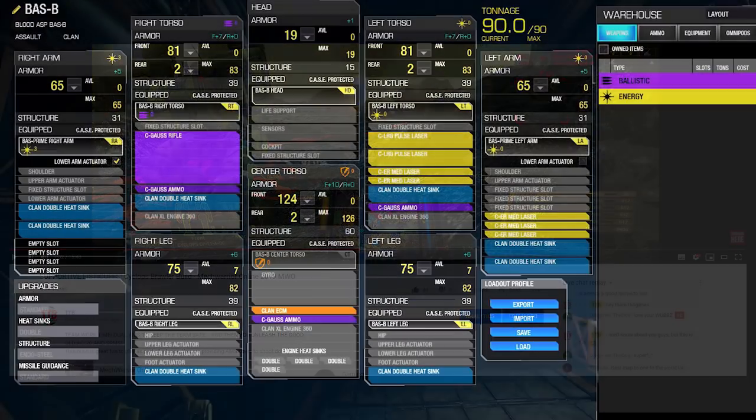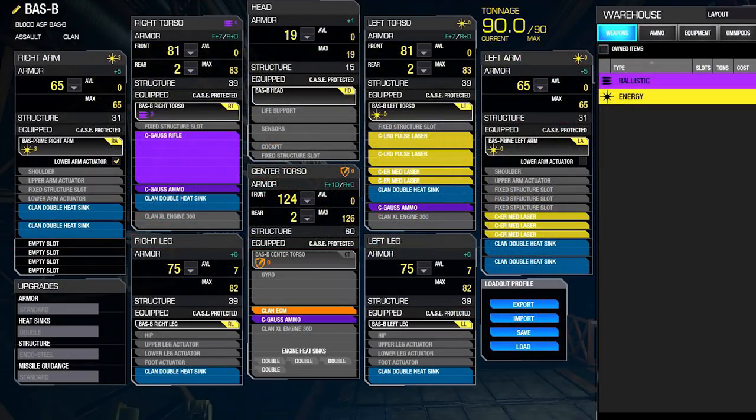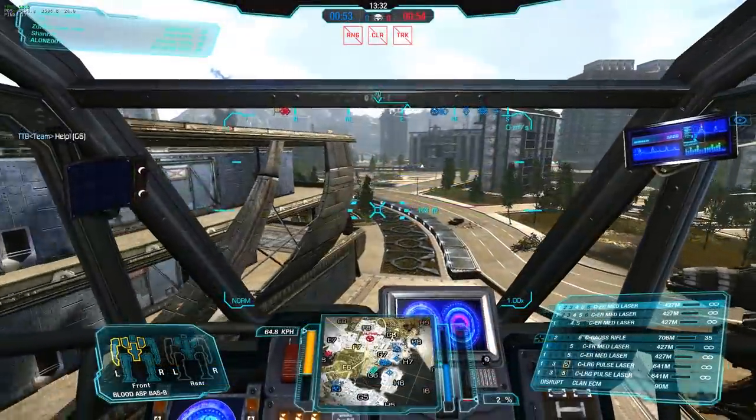Let's jump right into the action — and by action I mean the mech lab. We have the Blood Asp here. We've got one Clan Gauss rifle, two Clan pulse lasers, and five er-mediums. That gives us a 71.5 firepower alpha strike at a speed of 65 and heat management of 1.34. Not too shabby. We do have Clan ECM in the center torso, so this build is also quite sneaky. Let's take it to the battlefield.